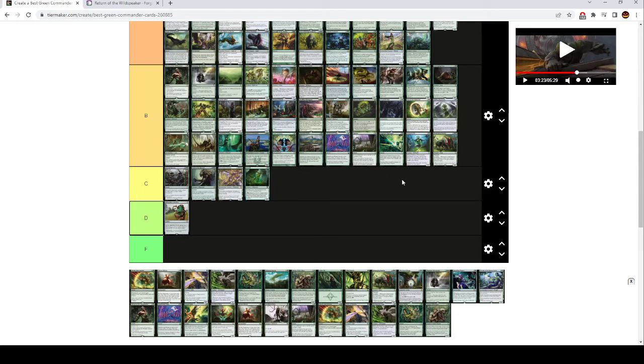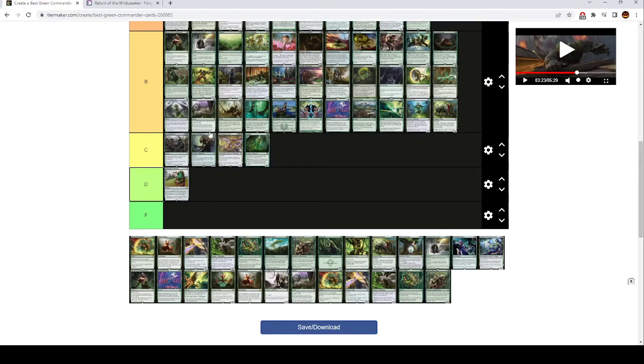Harrow is good in Landfall decks. It goes right next to Roiling Regrowth — these cards are essentially the same, but Harrow is an instant and better.